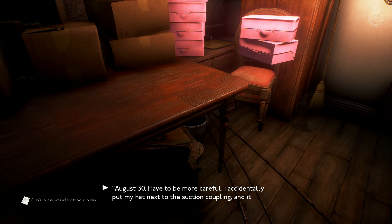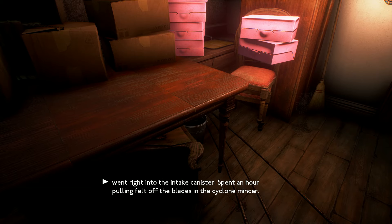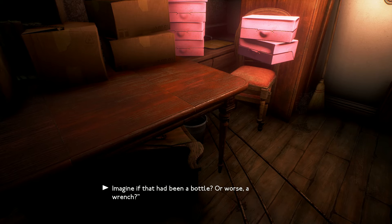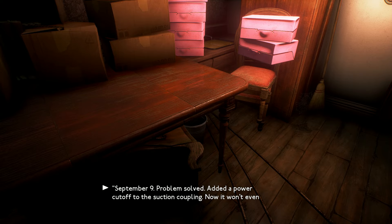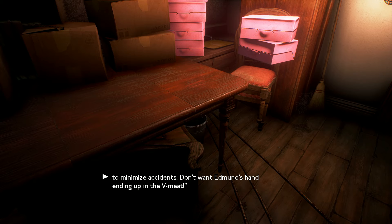August 30th. Have to be more careful. I accidentally put my hat next to the suction coupling and it went right into the intake canister. I spent an hour pulling felt off the blades in the cyclone mincer. Imagine if that had been a bottle — or worse, a wretch. September 9th. Problem solved. Added a power cut-off to the suction coupling. Now it won't even start up unless a package is mounted onto it. I'm going to add that same cut-off to all the machines to minimize accidents. Don't want Edmund's hand ending up in the V-meat.